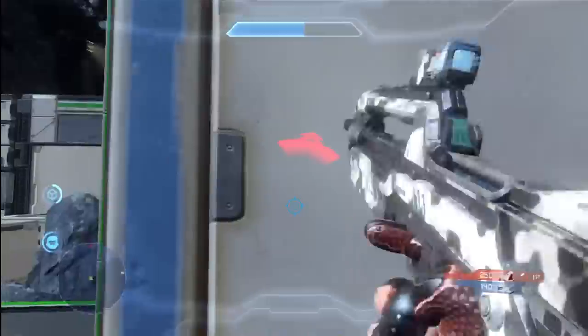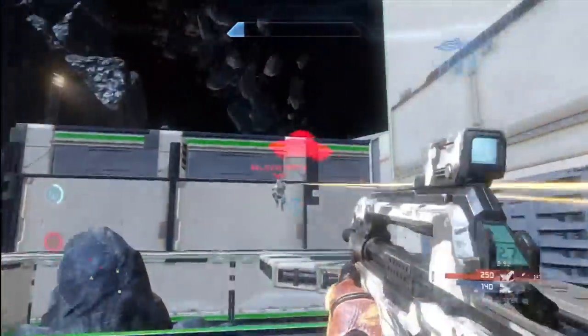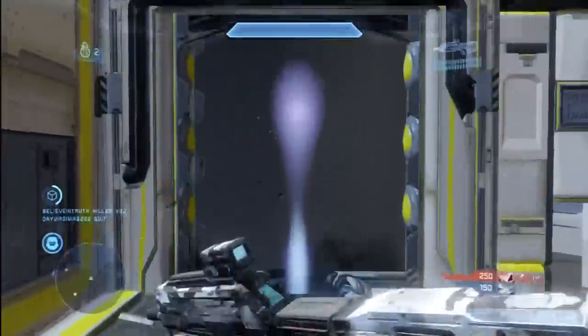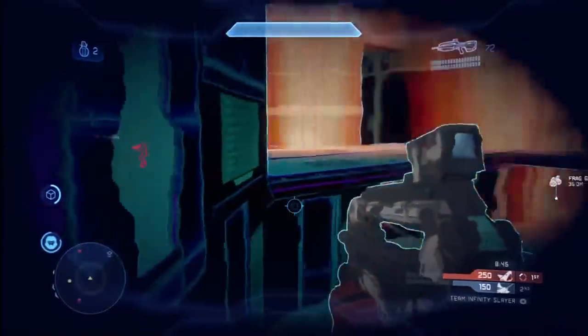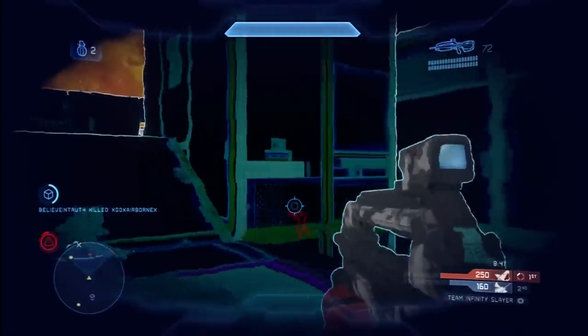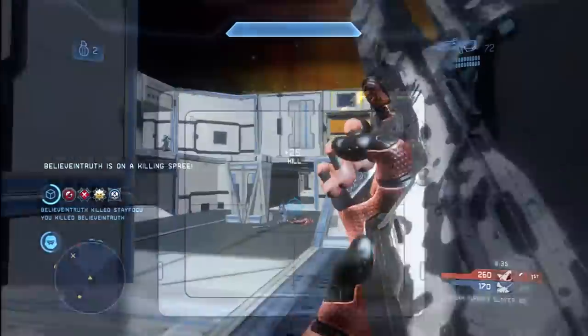What happens here is I get into a one-on-one situation with my shields halfway down and the opponent knowing where I am, anticipating my movements. I should have waited for my shields to come all the way back up. Do not hesitate to fall back when you need to — especially if your shields are more than halfway down and your opponents know where you are. Let your shields come back to full strength before going back out and exposing yourself.